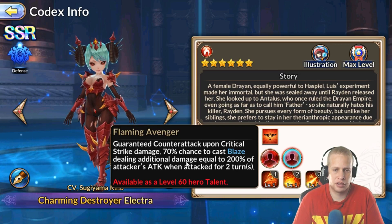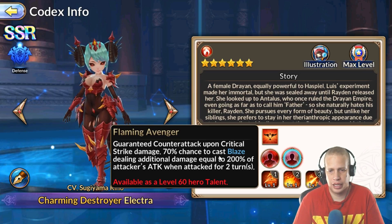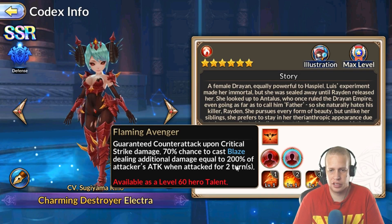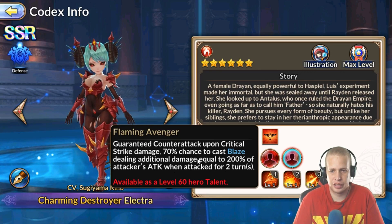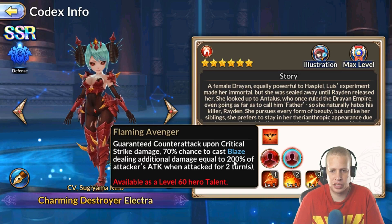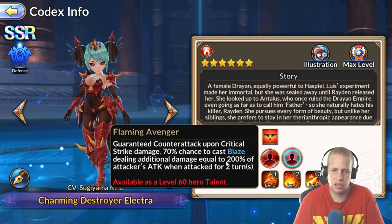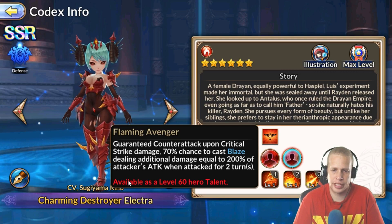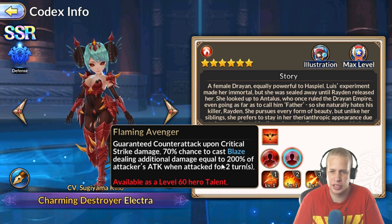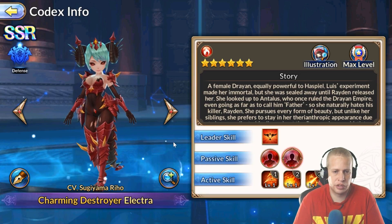Her passive Blaze has a 70% chance to deal additional damage equal to 200% of the attacker's attack — not Electra's attack, the attacker's attack — for two turns, when she is hit. So if something like a Morgan or a Sire is hitting her super hard and Blaze procs, they're going to be doing massive damage to themselves if it doesn't get dispelled. This is actually, along with Ashley's DoT, one of the hardest-ticking DoTs in the game. The advantage over Ashley's dot is that it's based on the attacker's attack and hits at 200% right away, whereas Ashley needs 10 stacks to build up.